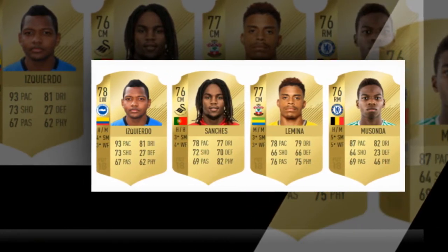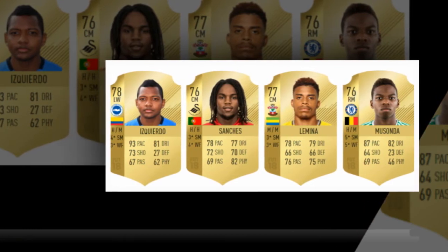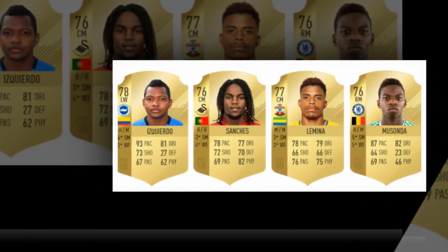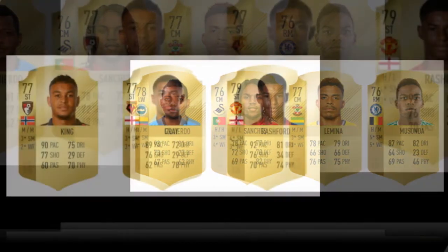In midfield, there's really only one place to start: Renato Sanchez. The teenager has been pretty woeful for Swansea so far, but his FIFA 18 stats are incredible — an all-rounder that will dominate.